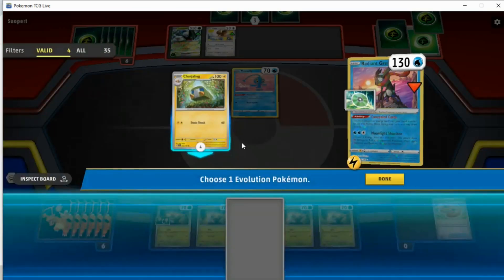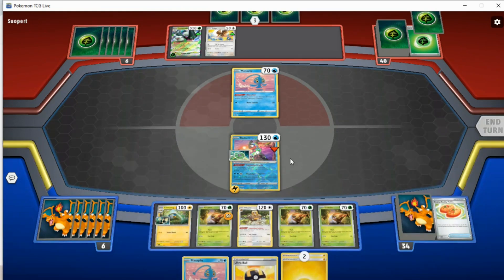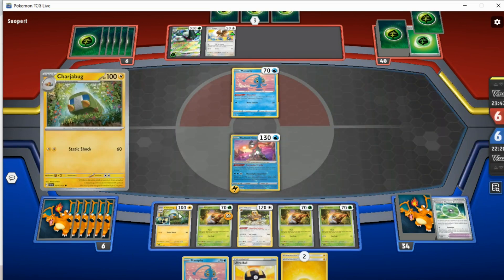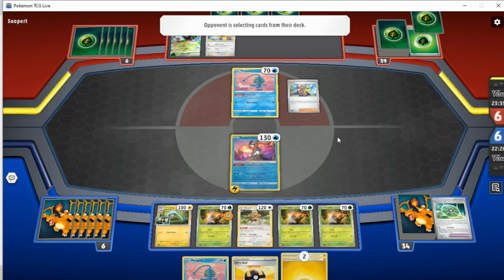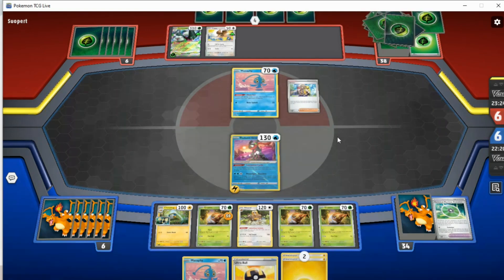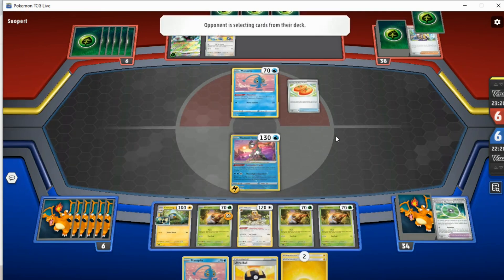So Bidoof goes to Bibarrel, then we get a Charger Bug. If my opponent decides to not attack Radiant Greninja, we can at least pay the retreat cost if we really wanted to. Wherever possible, we want to exploit EXP Share — it's a huge deal in this deck. Without it you can't really play the game, because you just need two manual attachments per Vikavolt. Hopefully we get some more single-prize energy support in the future, maybe for Stage 2 Pokémon. Electricity Generator isn't the worst, but you know.